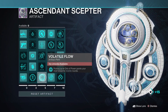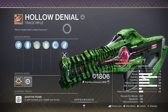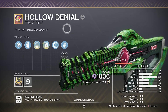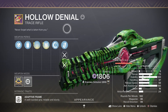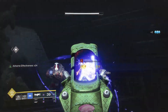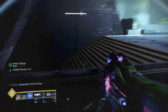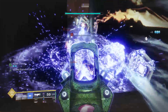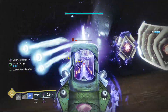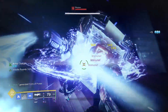Volatile Flow in the aspect is going to give us volatile rounds for our void weapons for 13 seconds on orb collection. I'm using the Hollow Denial, but feel free to use your favorite void weapon — I'd suggest one that can roll with Repulsor Brace, as from the volatile rounds we can get ourselves a tidy overshield despite being on a stasis subclass. I'm also running Lead from Gold on the Denial, so because I'm running both an exotic in my primary slot and a double special build it generates more heavy bricks, and picking up those heavy bricks feeds us special ammo every time.